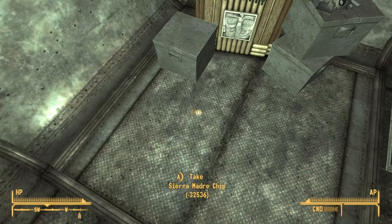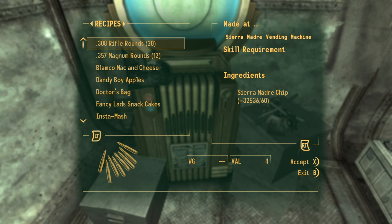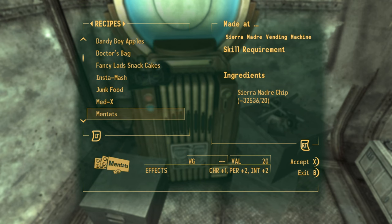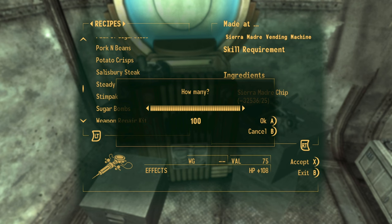You can use this glitch to effectively never run out of steam packs, certain ammo, and other items, but this is only useful if you collect all the vending machine codes inside the Dead Money DLC. Click on the video you see on the screen now and I will show you how to collect all the vending machine item codes in the Dead Money DLC in Fallout New Vegas.